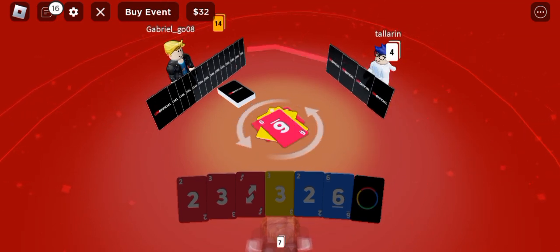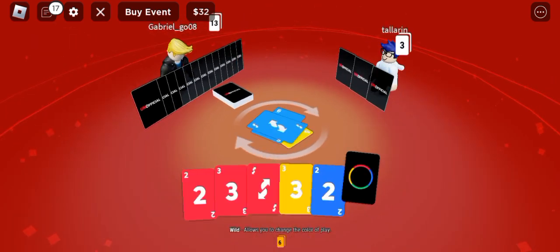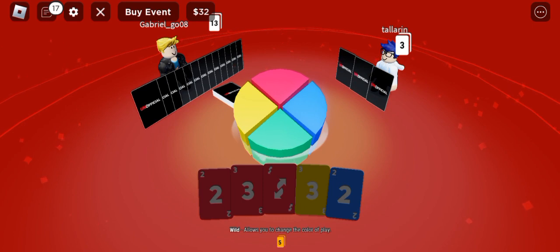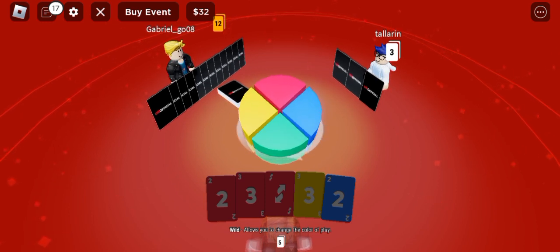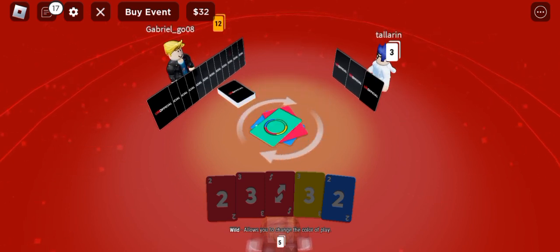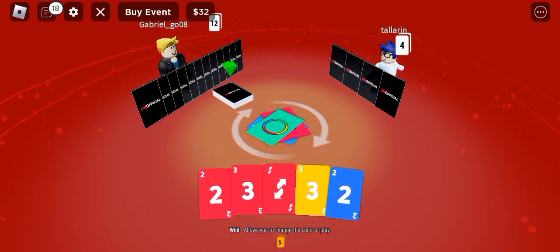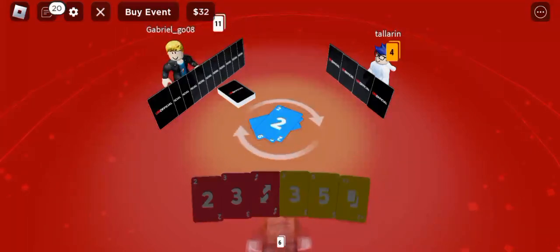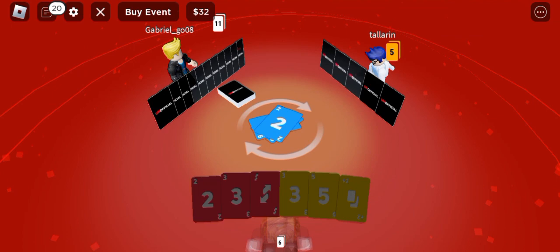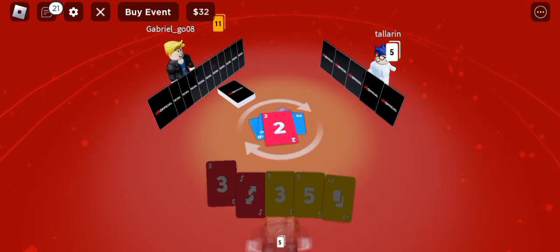He changed the color so I'm gonna do the number six. Let's see what Tylerine does — he's got four cards. Red! They get blue. Reverse back to me. All right, red — because why not. Only Tylerine can do a plus four or plus two on me, and he has three cards, so I don't think he does. That's trash, bro — so trash.